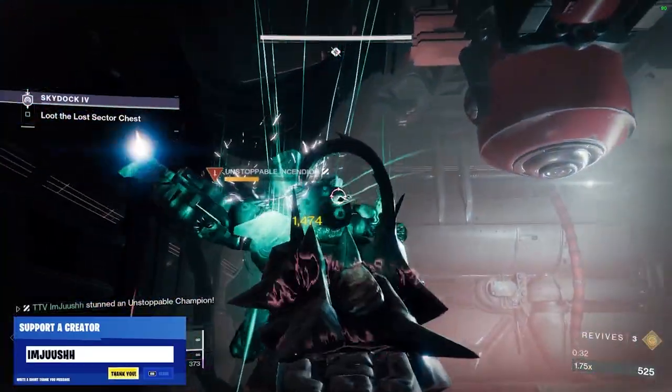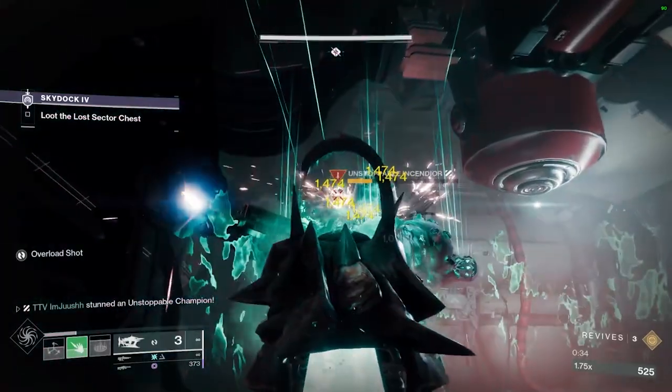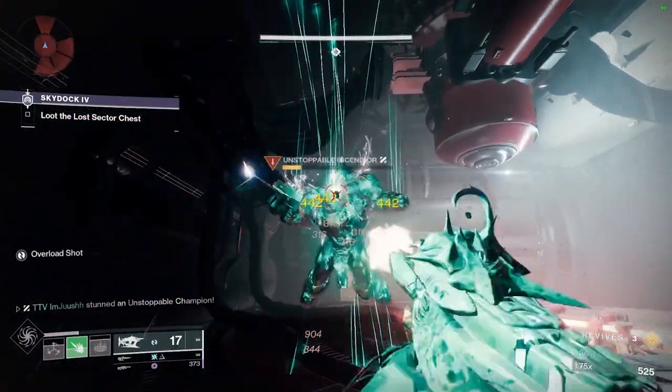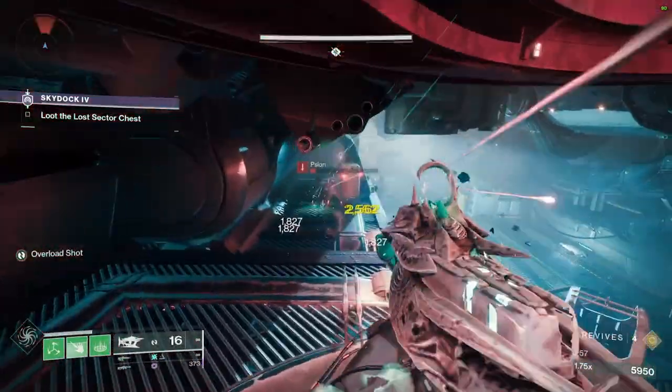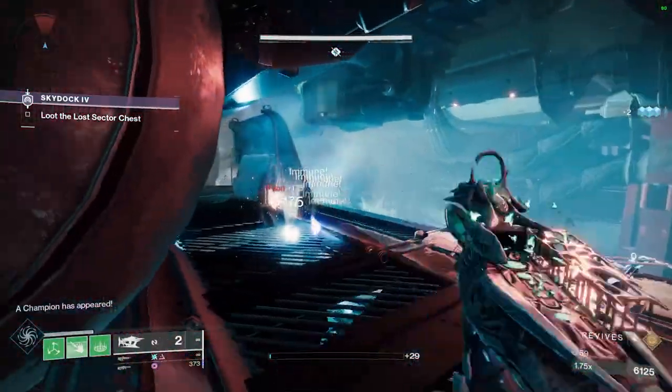In today's Lost Sector you'll have to fight five Unstoppables and one Barrier. One Unstop is in the first room with two Cabal — pretty simple. Once you drop down to the second room, you'll have to fight an Unstop and a Barrier with a bunch of Scions, Cabal, and dogs.